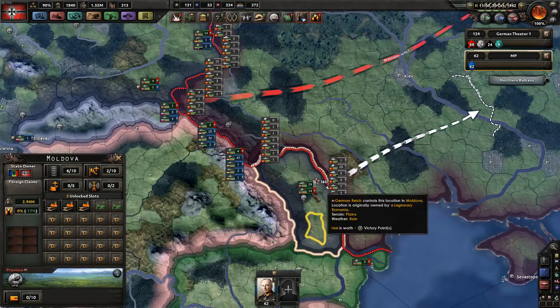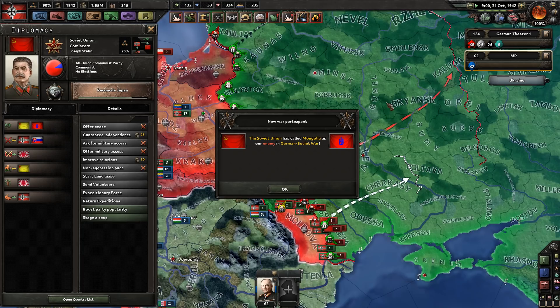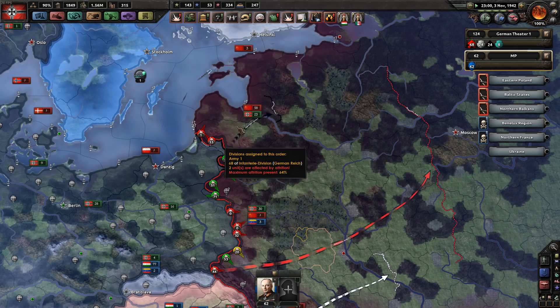I secured this territory from Hungary so we can have a nice launching platform. That's pretty much it — going to declare war now. They've all built up the planning bonus, so the attack should be relatively smooth. And here they go. We've broken the pact.